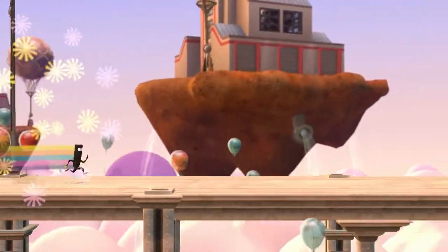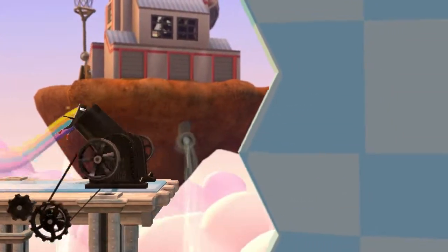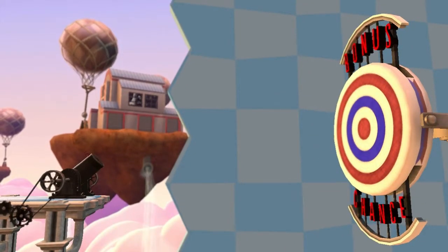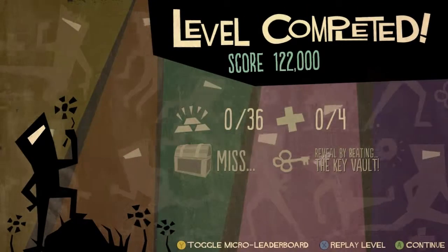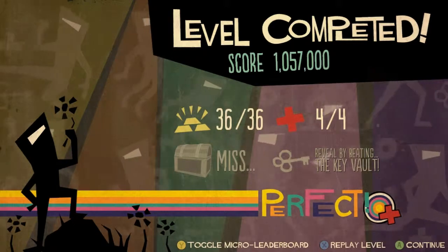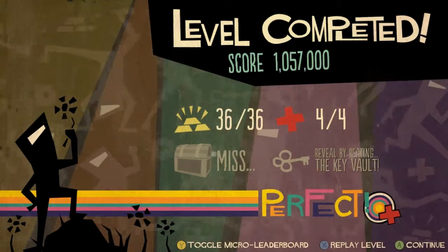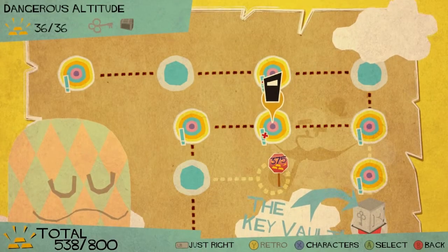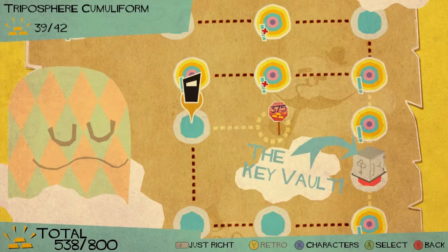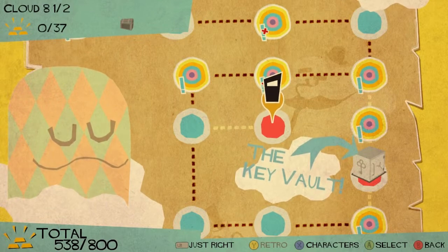That was a relatively easy level, and if you collect all the gold you get this — hit the bullseye — which I am wonderfully inept at doing. I've missed both objectives: the key, which you need for the key vault which is a sort of secret level, and I've missed the chest too. But I have the symbol for having completed it and gotten a bullseye. There are also some hidden levels that unlock dependent on gold.